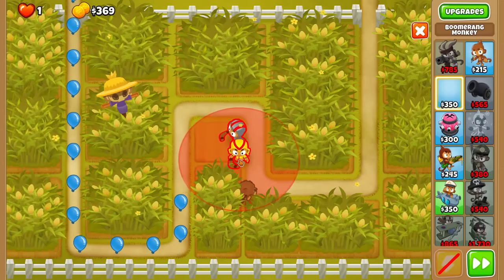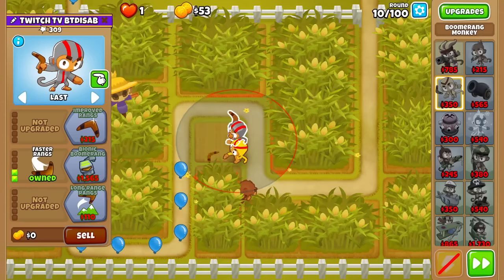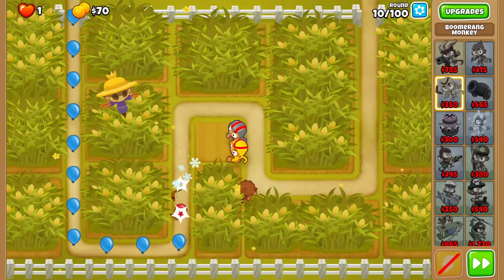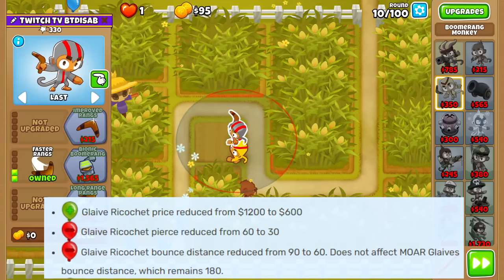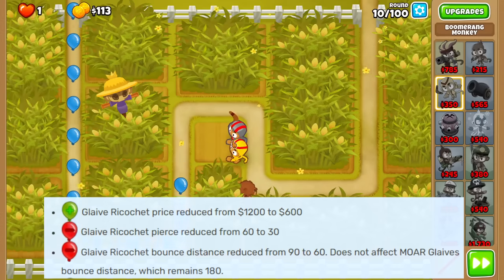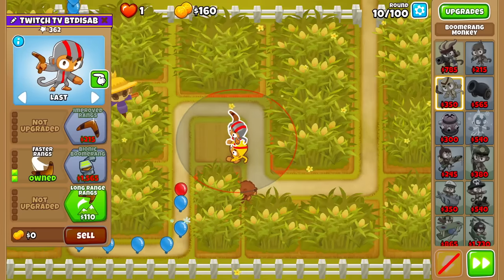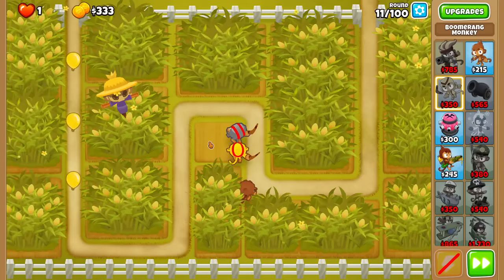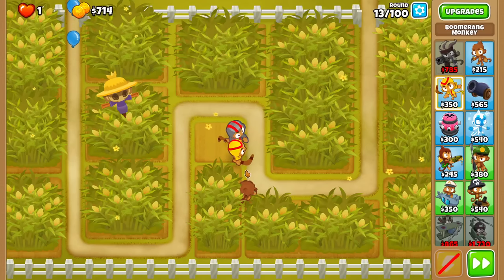Please allow me to go over the changes done to the Glaive Ricochet and the Morglaives. First off, this is probably the biggest price cut percentage-wise a tower has ever seen in the history of BTD6 balance changes - half price off of Glaive Ricochets now. Obviously to compensate they've nerfed it by reducing the Pierce, but the thing is, if you're not playing any game mode that's not a race or a Poplips, you're not hitting 60 Pierce like the majority of the time.